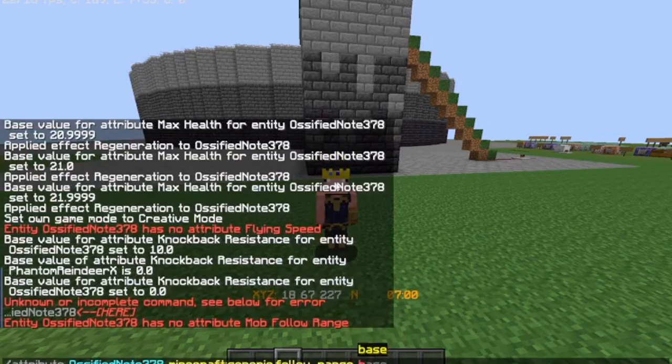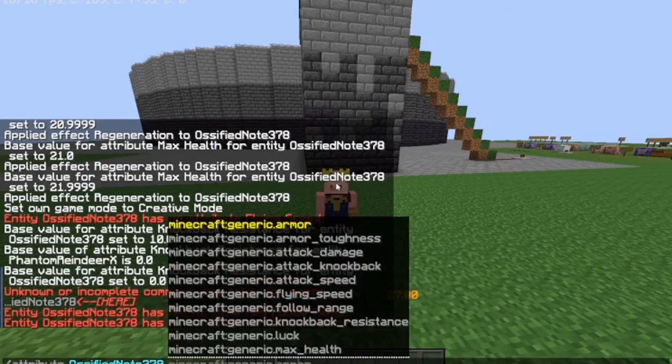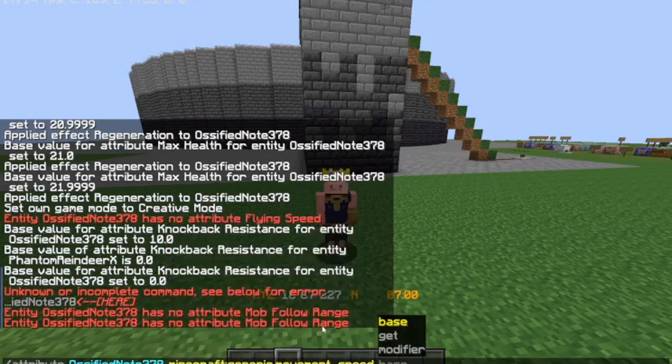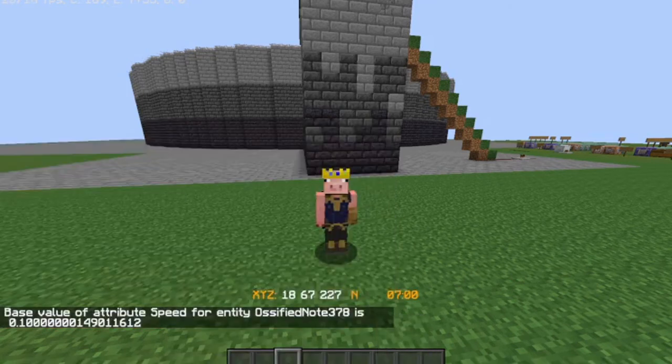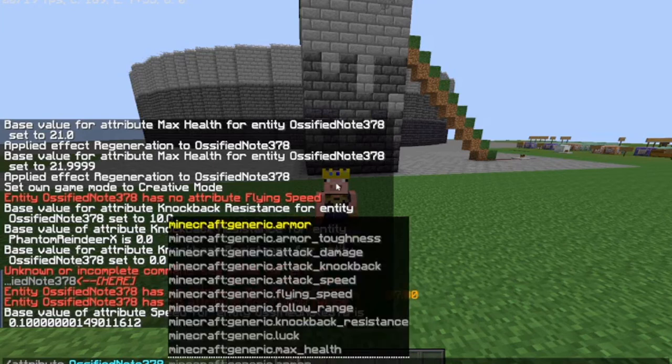I have no attribute that. Let's set it to 10. I do not know how to do any of it — the entity does not have that. Movement speed, base, get — so, 0.1. I will not mess with that, but you can mess with it however much you want, which is the beauty of this.